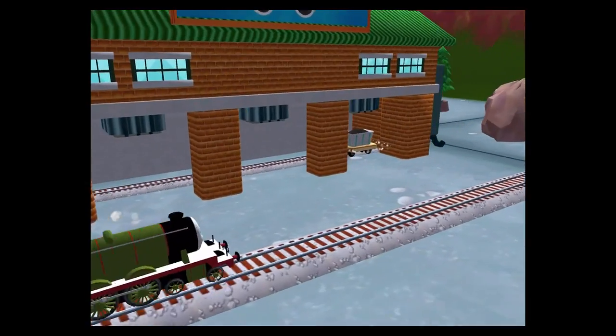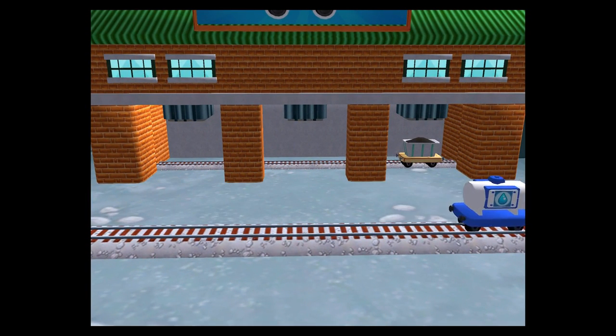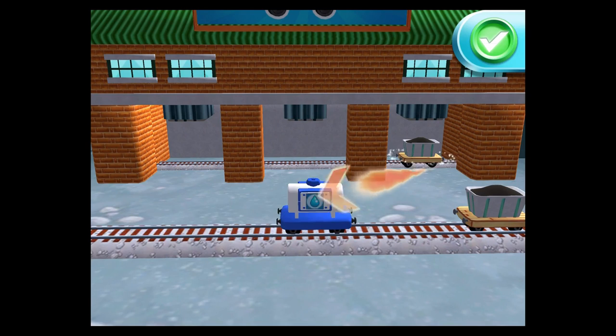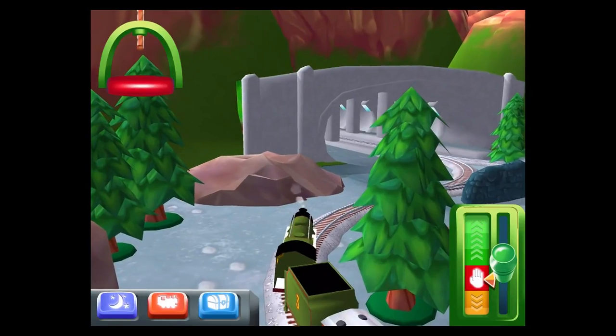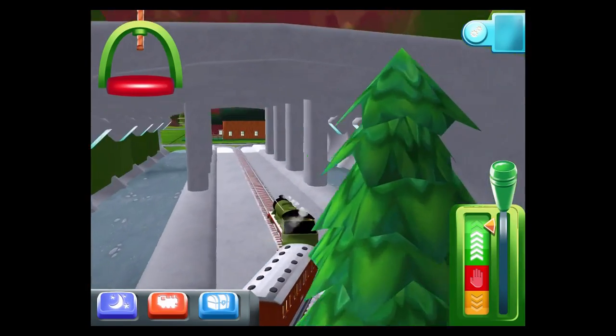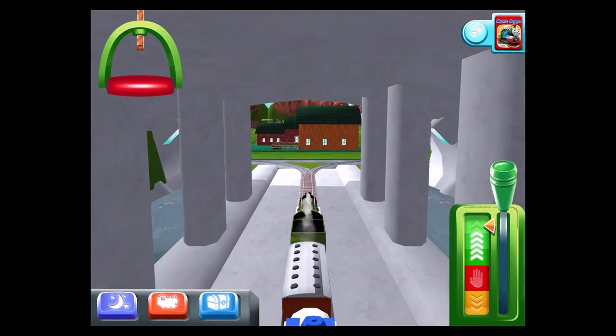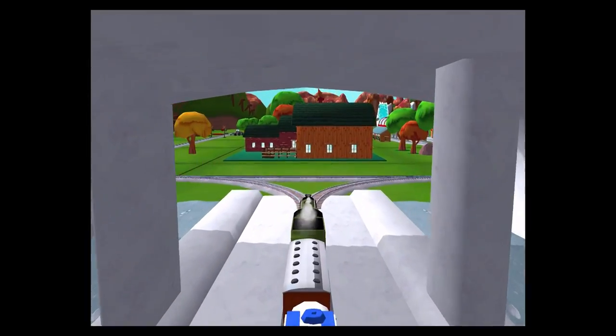A new wagon — your engine would love to pull that. Excellent! Where should we go next? Right leads to Knapford Station. Left leads to Tidmouth Sheds. Knapford Station is just ahead.